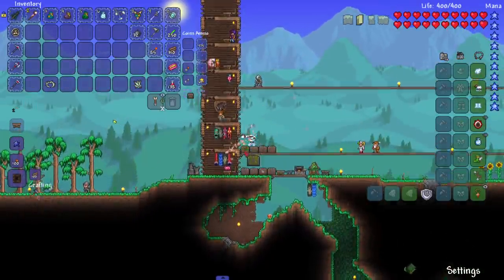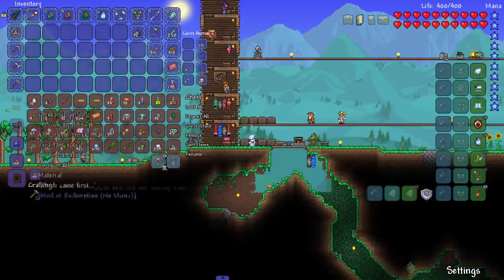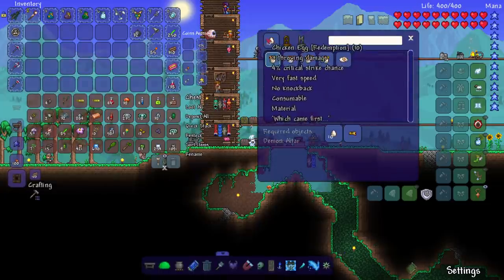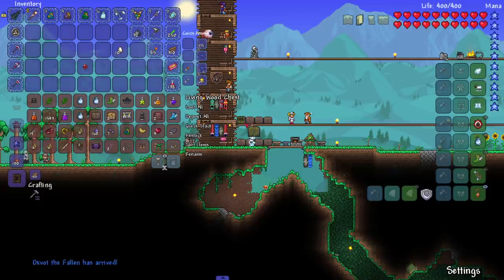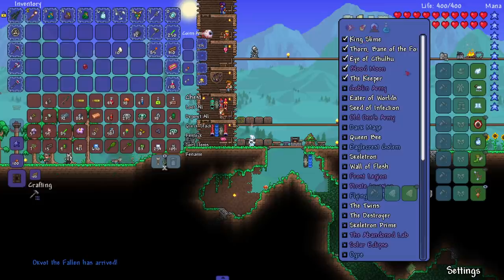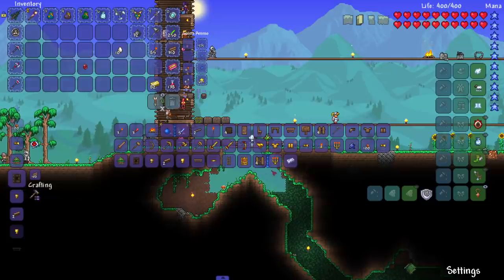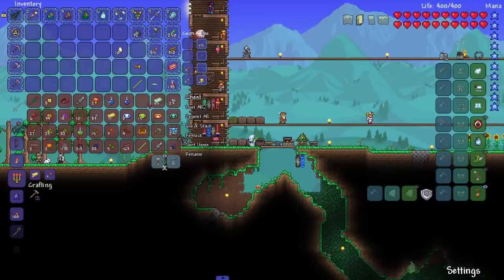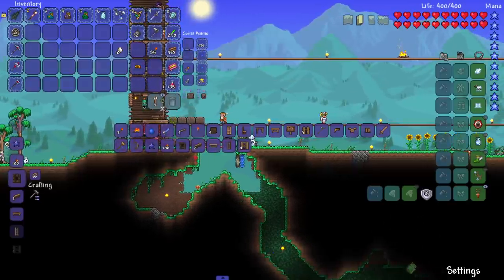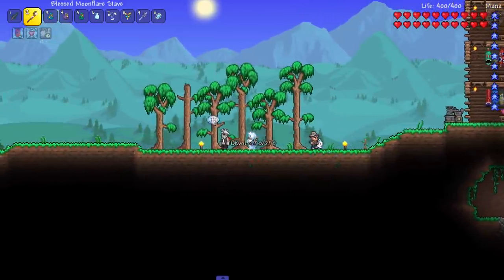With that egg right there, that makes our 10th egg — which means it is time to fight the king chicken! I've been waiting for this moment. I thought when they took the king chicken off of the boss list that it was still a boss, but then the chicken started dropping eggs and I was like — no way. One of the best bosses in modding experience. We craft it at the demon altar.